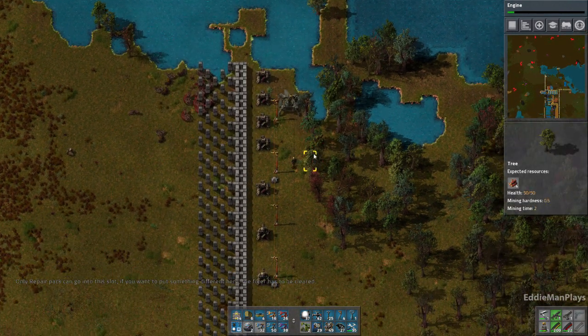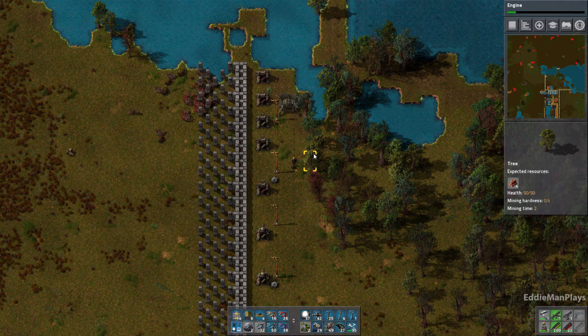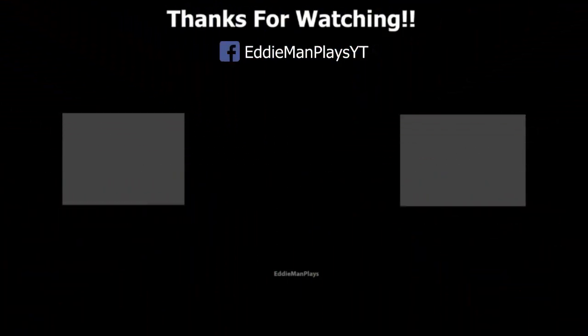All right guys, it looks like I've run out of time for today. In this episode I covered piercing rounds and we got advanced circuits online — that's another step checked off our list towards blue science. It looks like we're on course for that, and hopefully by next episode we'll be getting blue science online. Again, I want to thank you for joining me in this episode of Factorio: The Great Wall of Navias — like always, I'll see you guys next time. Bye!